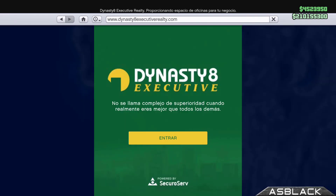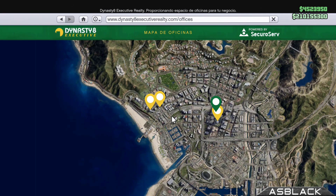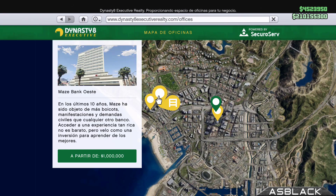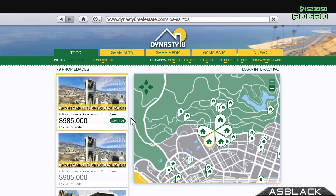Ya sabéis que hoy es el día mundial en el que más falla Internet, sobre todo a la hora de ir a la ruleta. No sé qué pasa los jueves, que cada vez que vamos a la ruleta falla mucho Internet. Por aquí en Dynasty y todo esto no hay descuentos, no se han tirado el ruidito en esto.